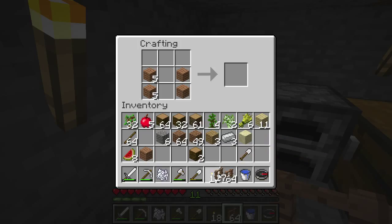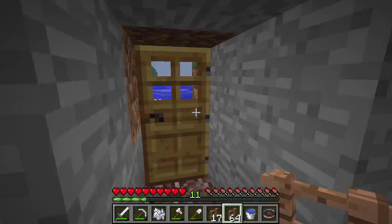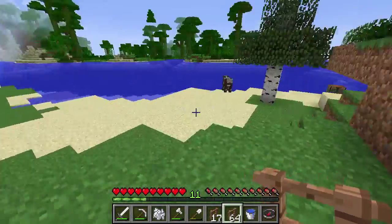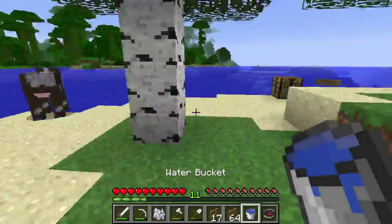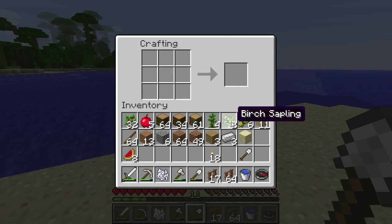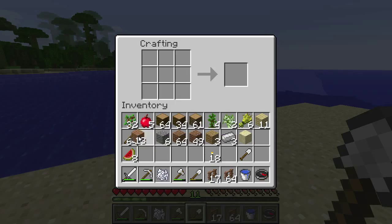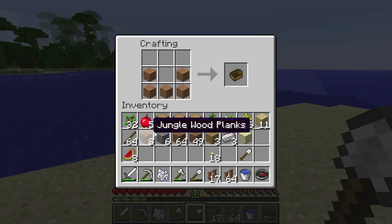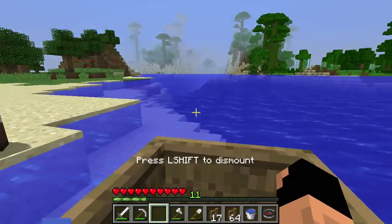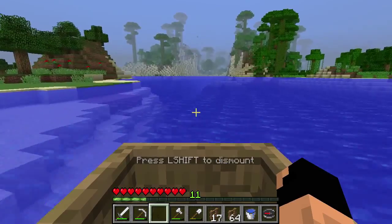We have quite a bit of wood now. So that's how you make the new fences — you've got to put two pieces, four planks, two on each side, and then the actual sticks in the middle. It used to be just six sticks in a 2x3 pattern but that has obviously changed. Go make another boat — they always break. I know you can go slower in them to get from shore to shore, but their durability is just absolutely insanely low.